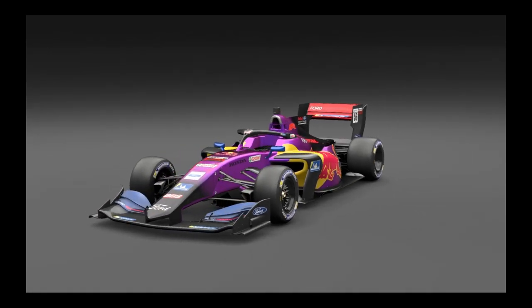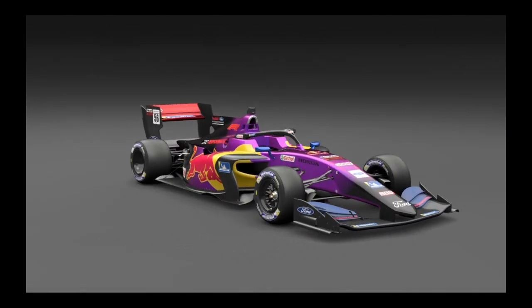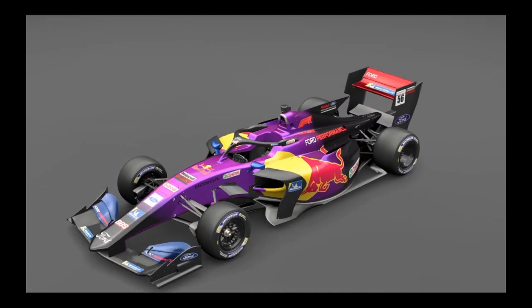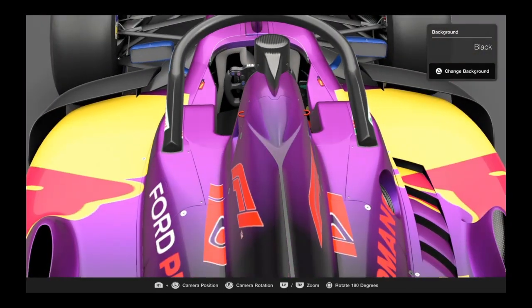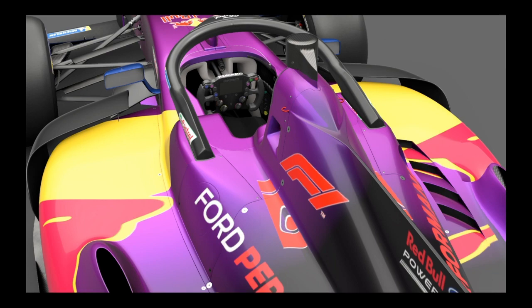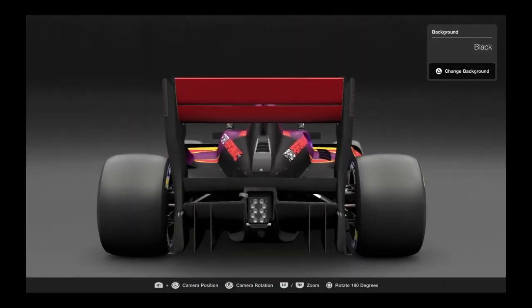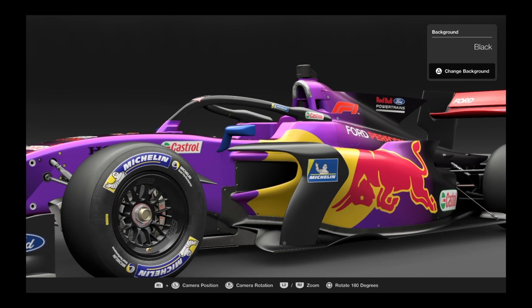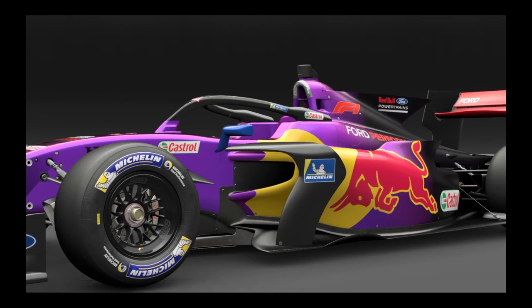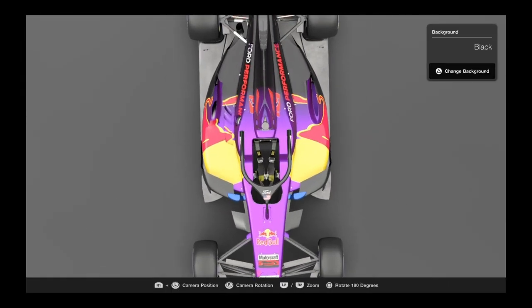If you're lacking that front point, most people don't really use these cars unless it's on Monza, Spa, or Red Bull Ring — the typical F1 tracks in this game. There's not a lot of difference overall. The interior and steering wheel are exactly the same. The main differences would be the rear wing and the wheels, which are going to be a little different, and the overall shaping is going to be slightly different.